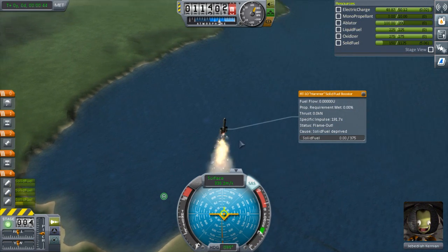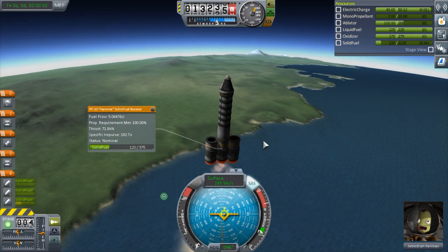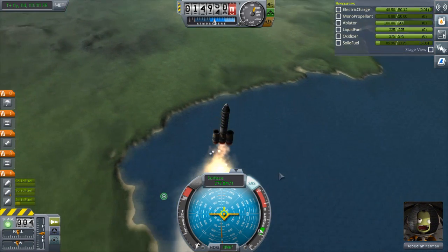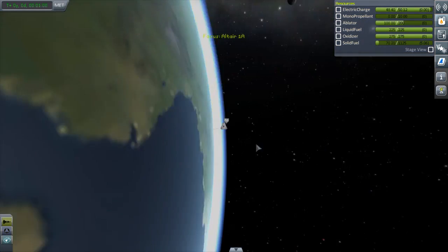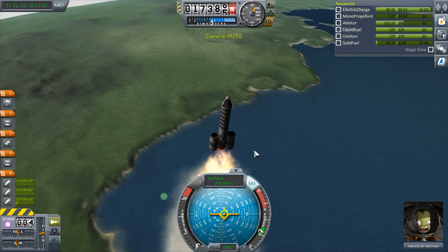The outer two are really going to push us along and then the central one will continue to push us. We're losing speed but that's okay, we'll probably start to gain it again. The Real Plume mod is still doing its job wonderfully. 71 kilonewtons of thrust — I figured out how much a kilonewton is, it's actually a lot more than you'd think. How are we doing on our orbit? Oh, they changed the color too. The apoapsis is increasing, that's good.